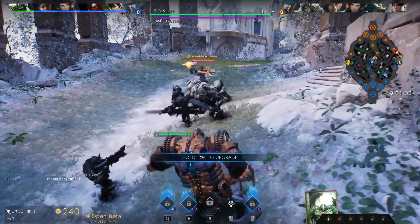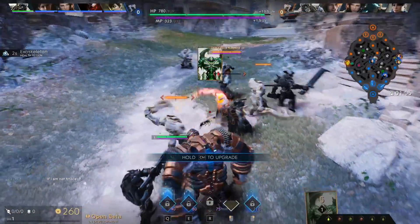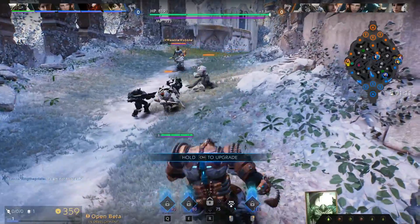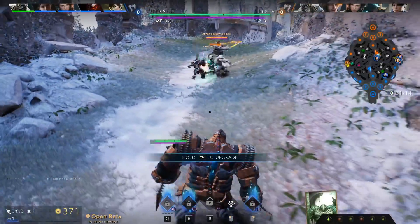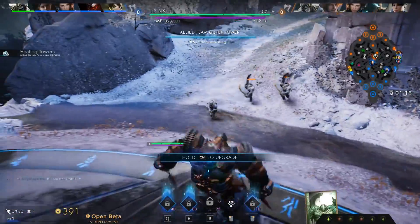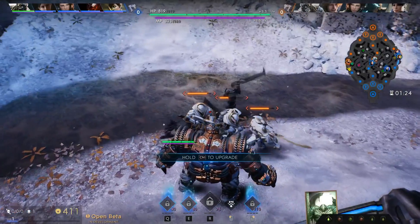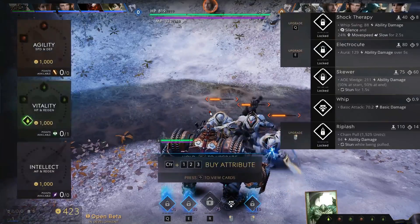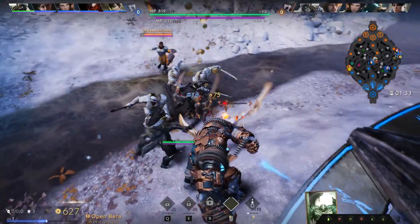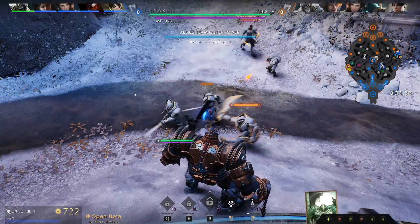Now we can get into an actual match, which is another short match. I've played five games with Richter and I cannot get a decent full-length match with him, except for the one that lasted 50 minutes where no one was working as a team and no one could push lanes. Being the tankier type hero that I am, I can't just force things to happen. This is a pretty decent match and we are facing off against Greystone.